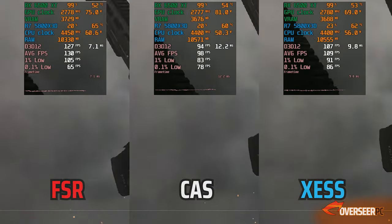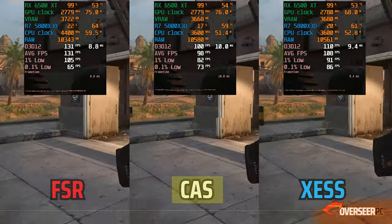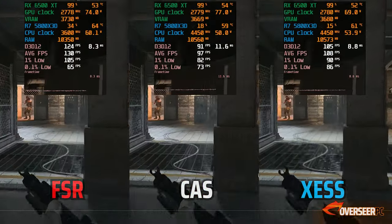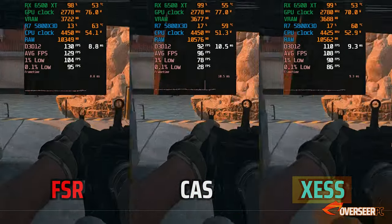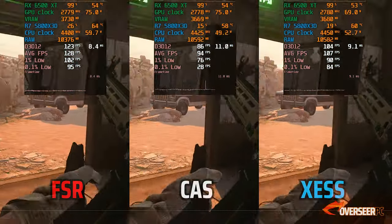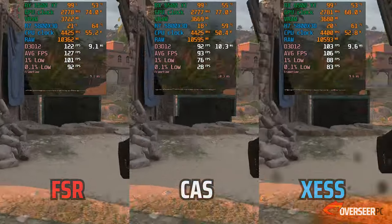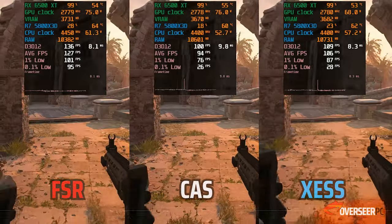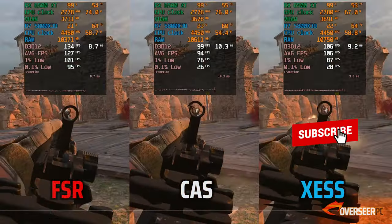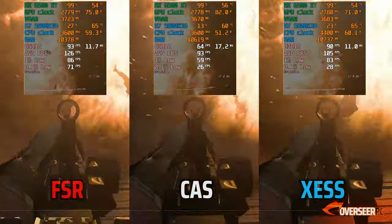Let's try this with other upscaling modes: Fidelity CAS, which just enhances image quality, and XeSS which is Intel's open source upscaling technology — however this does come with significantly worse image quality. From this test we can definitely see that the only suitable mode for the RX 6500 XT at 1080p is FSR Ultra Quality mode.